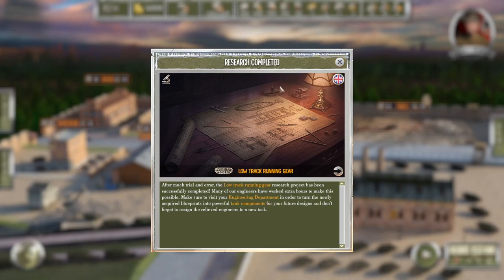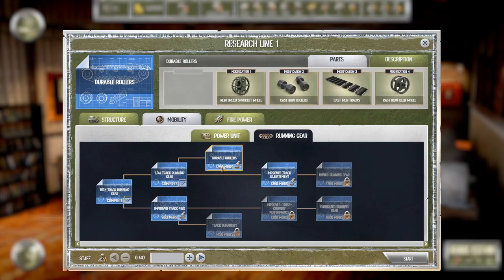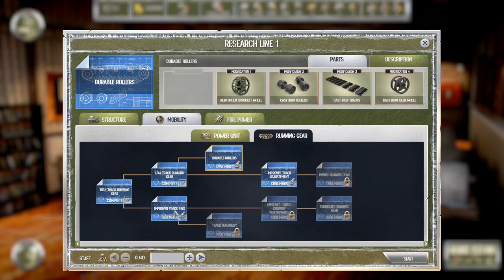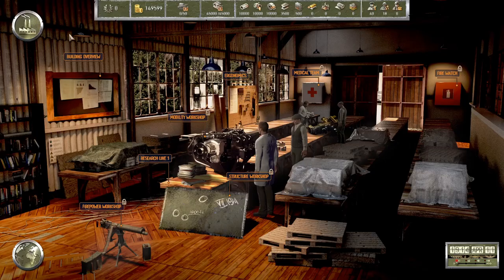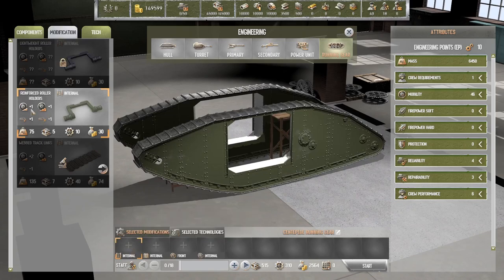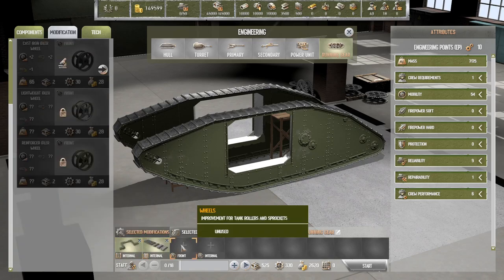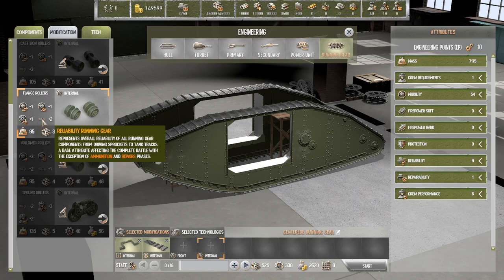The Ricardo six cylinder engine is done, the low track running gear is done. Let's get the improved track pins — three days. Okay, you can get a running gear going — centipede. We'll go with those, we'll go with the tempered steel ones because they are really good. And we'll go with these guys: minus one agility but plus one road speed, plus one cross-country speed, and plus two reliability.